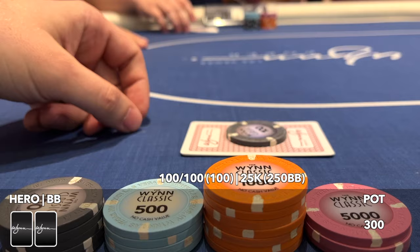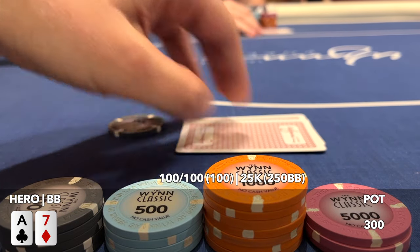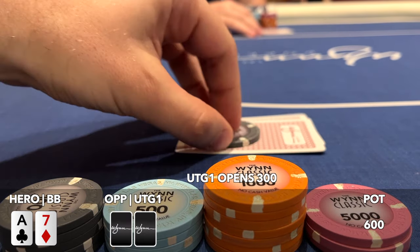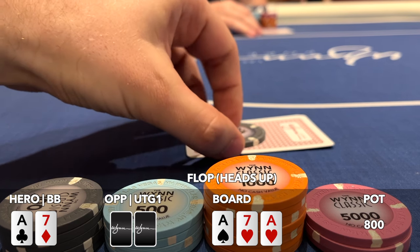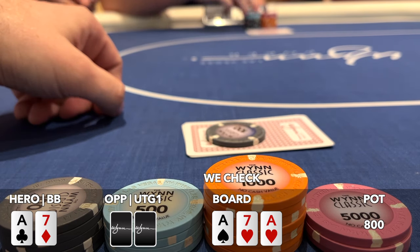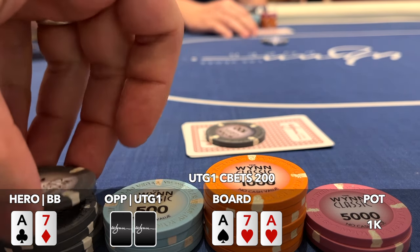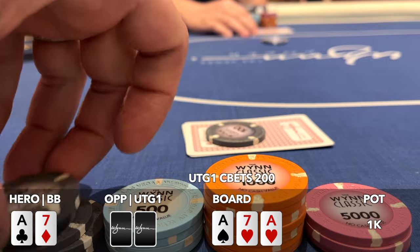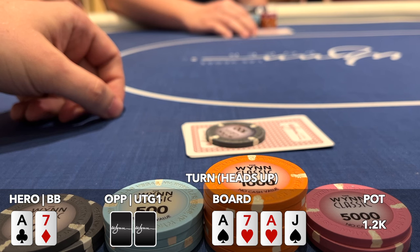In the very first hand we look down at ace-seven offsuit in the big blind, facing a raise from under-the-gun. Action folds around and we call, going heads up to the flop — ace-seven-ace with two hearts. We flop the stone cold nuts. We check to the original raiser and they make a continuation bet of 200, which is pretty standard on a paired board. We call. The turn is the jack of spades, putting a second flush draw on the board.